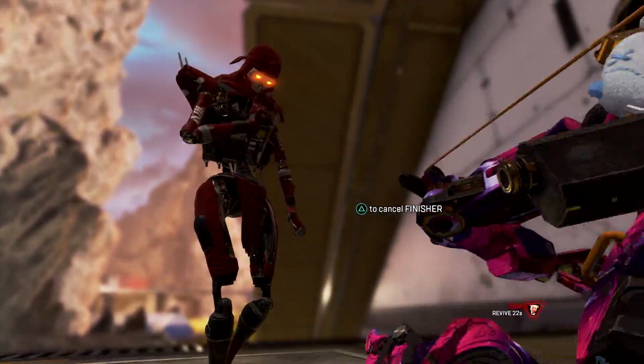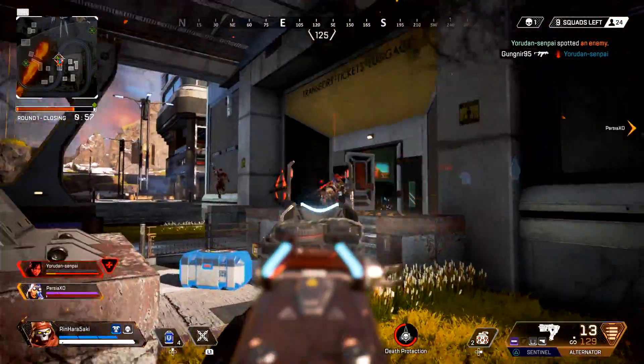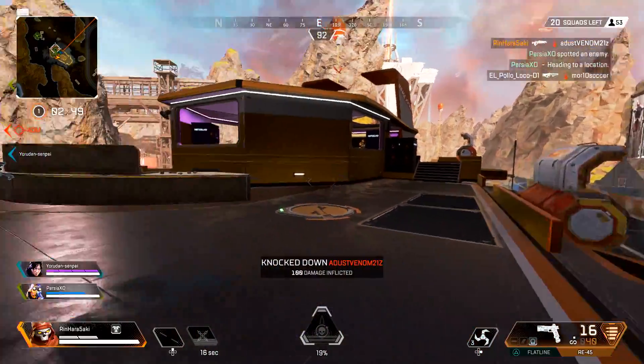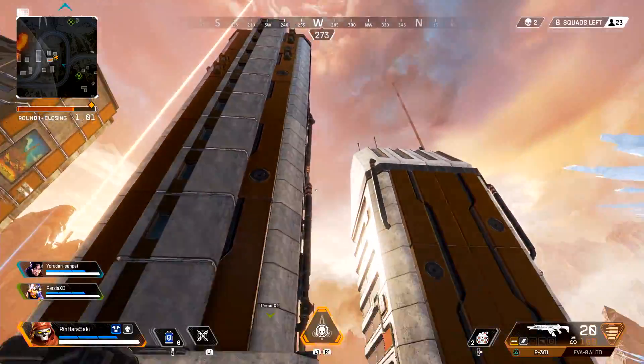Let's talk about Revenant first. The robo-killer has joined the Apex Games, and he's bringing a deadly combination of abilities to the competition. Revenant is an assassin, and his abilities reflect that. His passive, called Stalker, lets him crouch walk faster and climb walls higher than other characters.